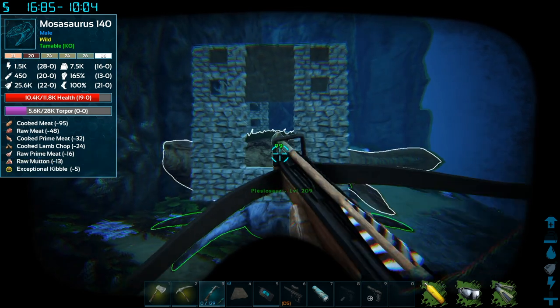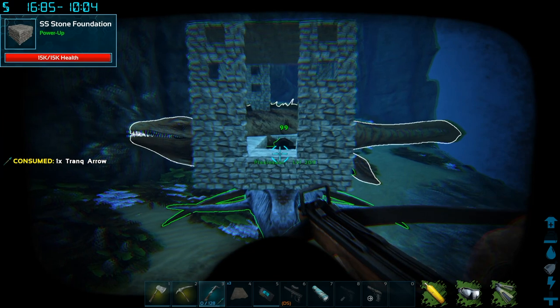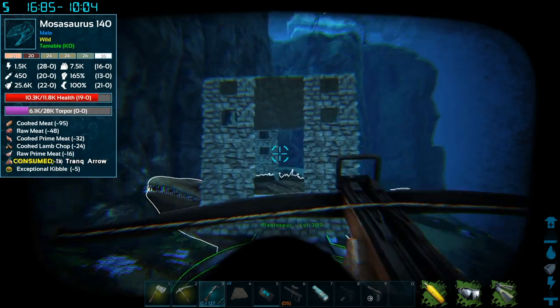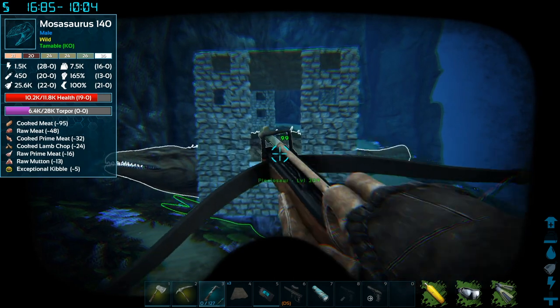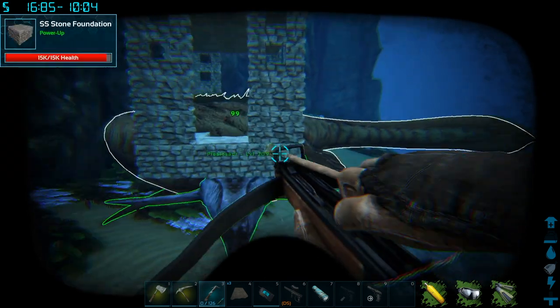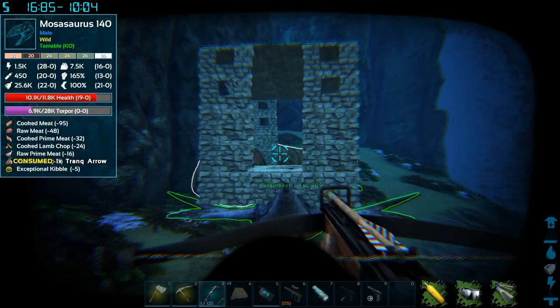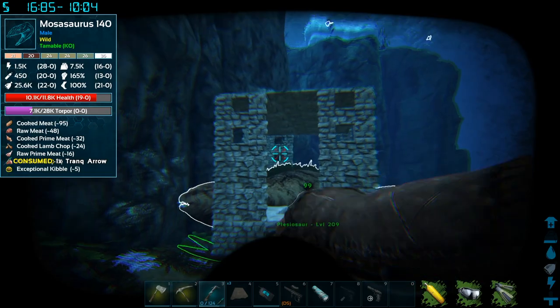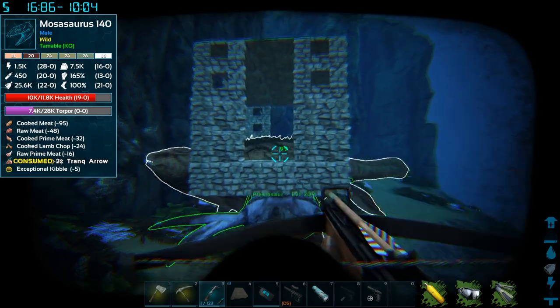We're going to speed up the video here as I continue to tame this thing — it's going to take a little bit of time as you know. We'll see back here in a little bit once we've got this thing nice and tame. We're pinning it against the wall, using our giant structure to capture it — it doesn't hurt my Plesi — and it's just going to sit there and get knocked out. We'll see you guys back here once we've got this thing knocked out and ready to go.